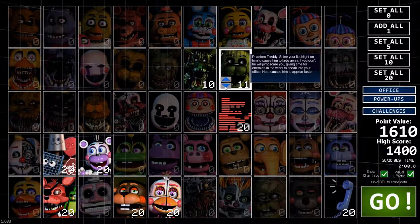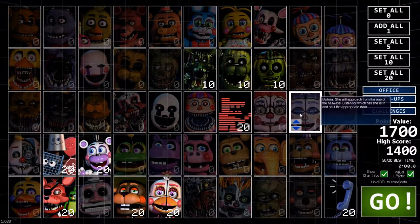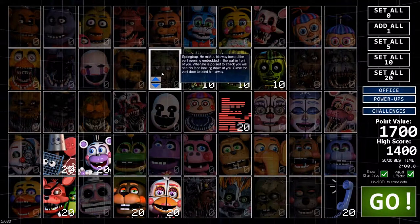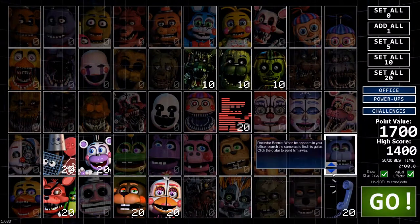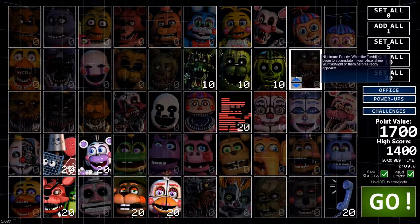Taking it down to ten. Phantom BB appears in your monitor — click to close it to change. Okay, you can come in. So those are the phantom animatronics. We could add the vent ones. It's difficult, difficult, very difficult. Rockstar Bonnie requires me to find his guitar. I'm not gonna get the plush ones yet because I still need to get to grips with all the controls and stuff.